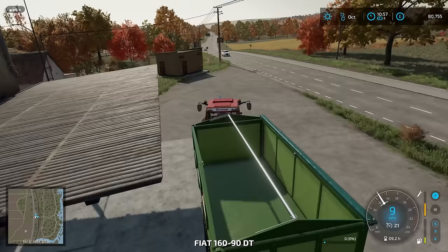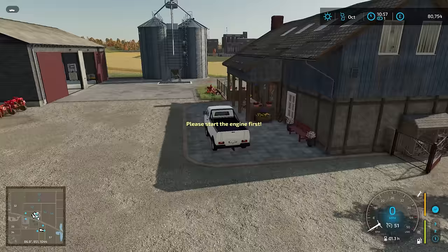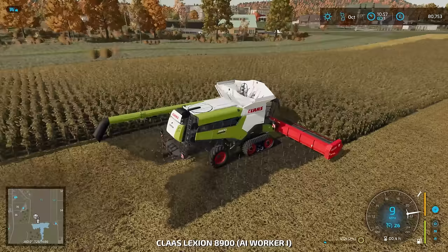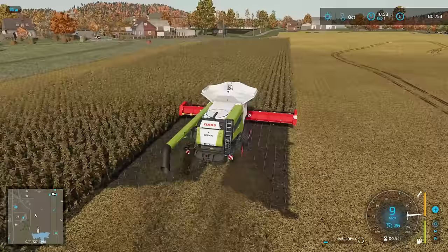I could set this off on a worker but I won't do because it's going to be on the wrong side. I don't even know if we need to take this back. I'm pretty sure it's almost finished - I might as well just do this myself. Let's just finish the sunflowers and then we can go and empty the big trailer, then we can empty the combine over there and really get things going.